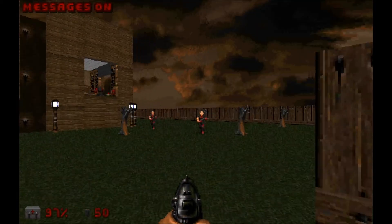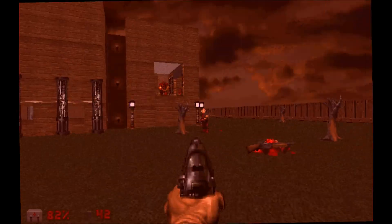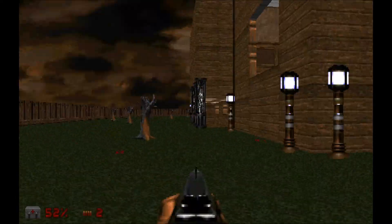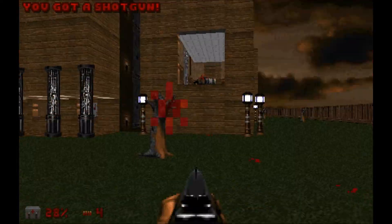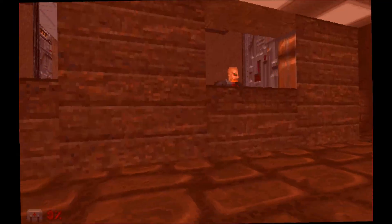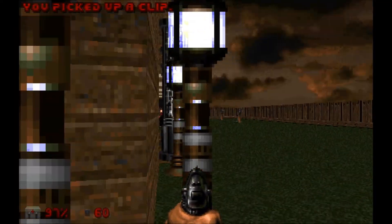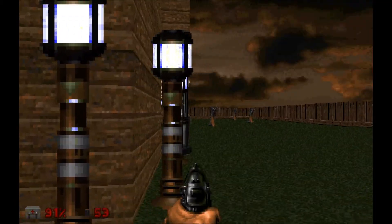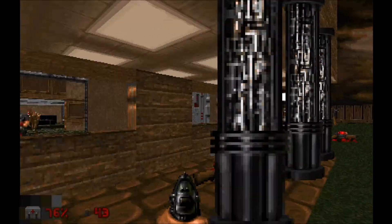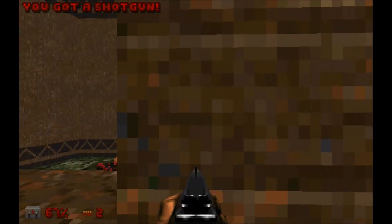Hey, welcome back to another level in the Doom custom WAD showcase. This is Boxing.WAD and it throws you straight into the action — holy crap, we're looking at a first death within a minute. This was a level I mentioned in the Chapel of Romero. While the level layout structurally is not bad, it's not an easy level.